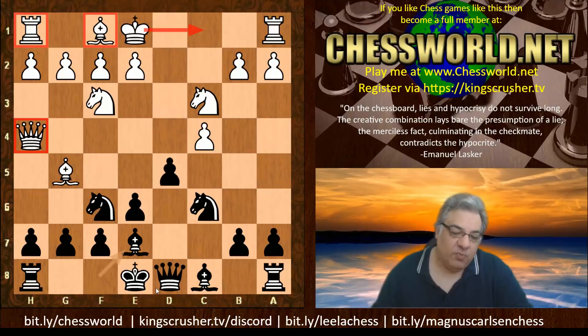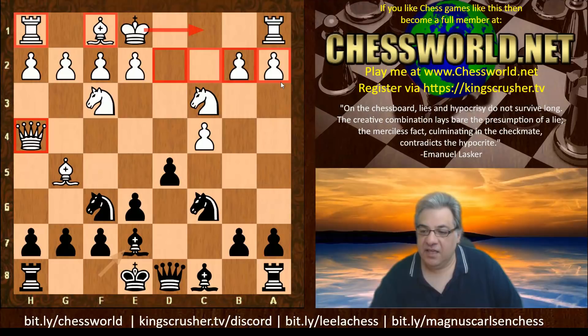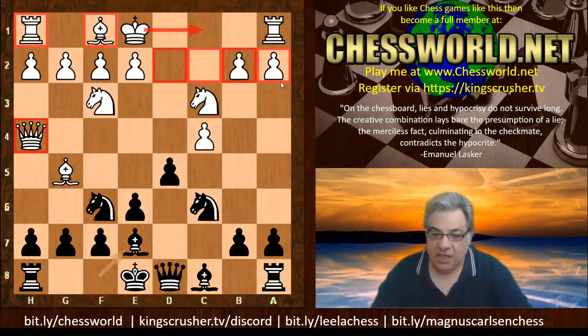There's also a commitment for white to castle queen side, and when you castle queen side there are a lot more weaknesses to try to cover generally. So it is quite a committal form of attack - setting the preconditions here, it's not all roses for white.